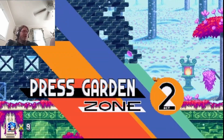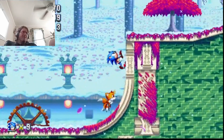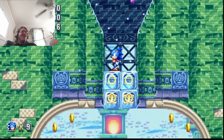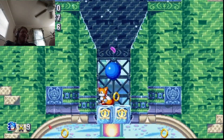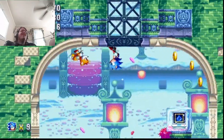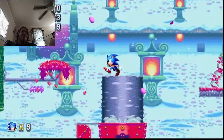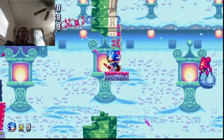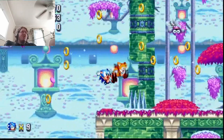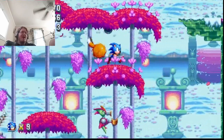Sometimes the Act 1 bosses you can just kind of brute force through the invincibility frames, like I did with the Death Egg robot in Press Garden Zone. That's honestly really creepy how you can still see Sonic's eyes looking around as he's frozen solid — that's unsettling. I really like the stuff here and the mechanics; it's kind of like a Japanese botanical garden, but frozen over.